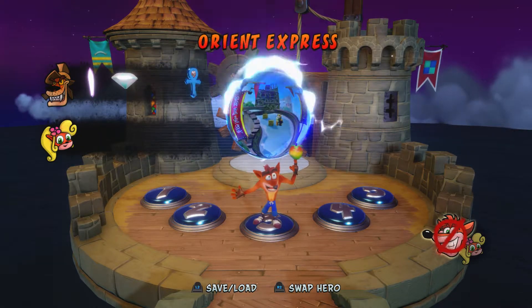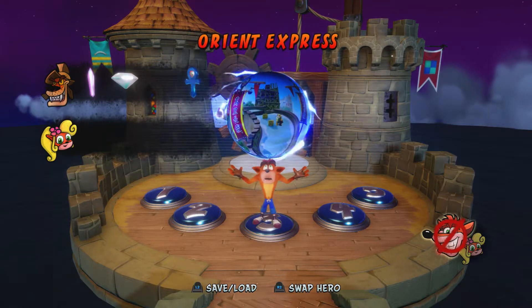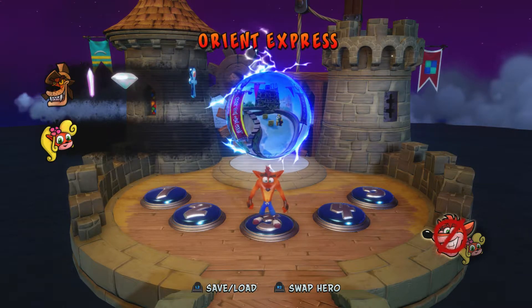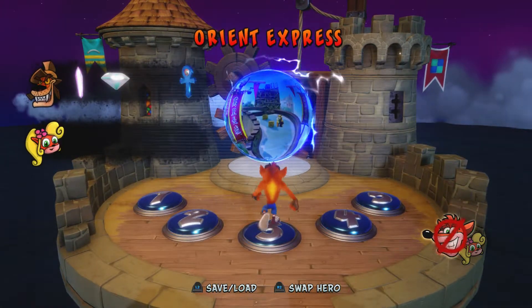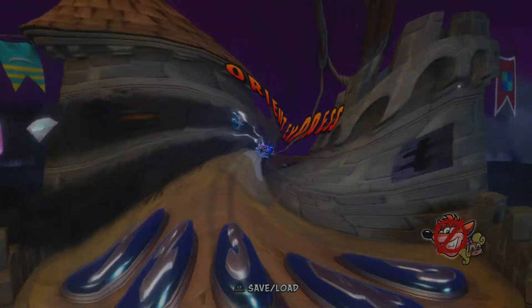Hey everyone and welcome back to Crash Bandicoot Warped. In this video we're going to be getting the clear gem and the crystal on the Orient Express level. This level can only be played as Coco, and it's kind of funny when you try to go in as Crash — Coco just jumps in instead.